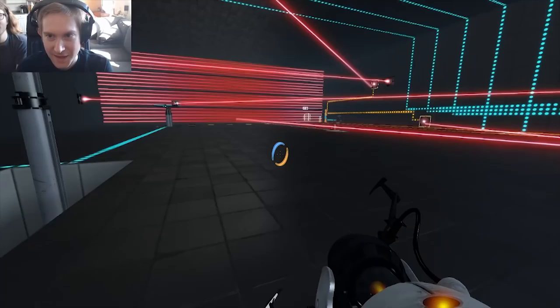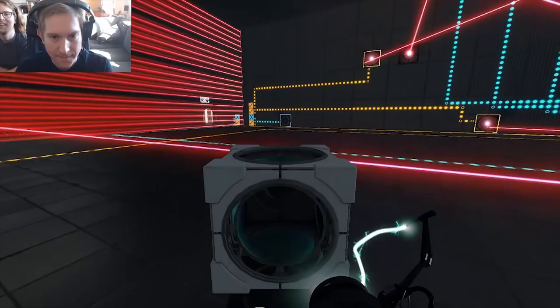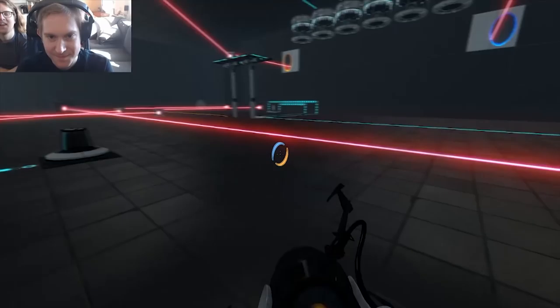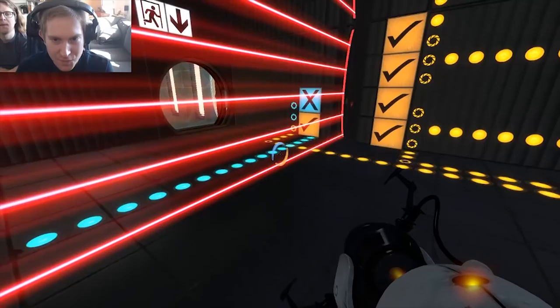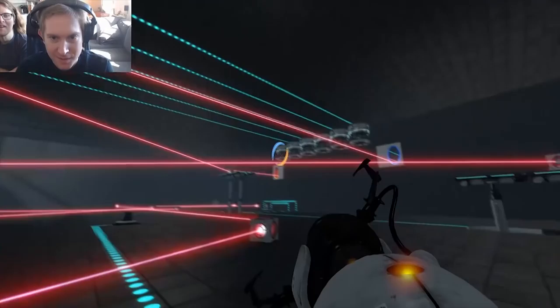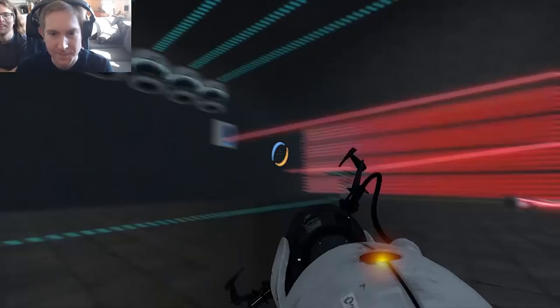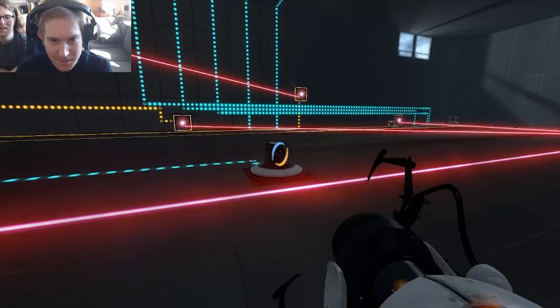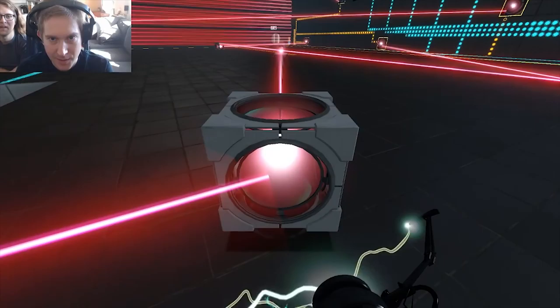Huber works through the final lasers one by one. He gets to the last one and places it perfectly. He then encounters a blue button-like object and hesitates — Ian warns him not to walk into a laser and die and start over. Ian clarifies it's not a button and Huber doesn't need to push any other buttons. Huber figures out he needs to 'zap it' with his portal gun. That does the trick.